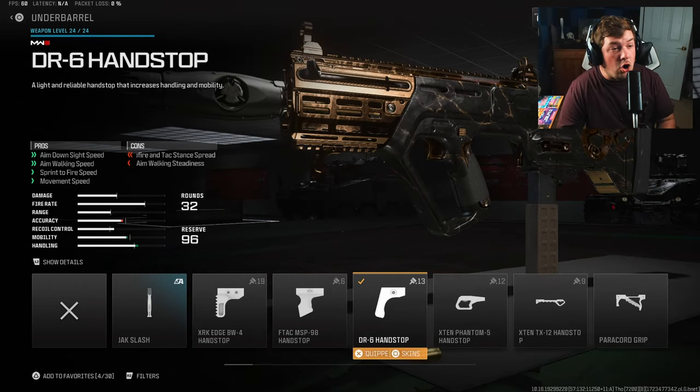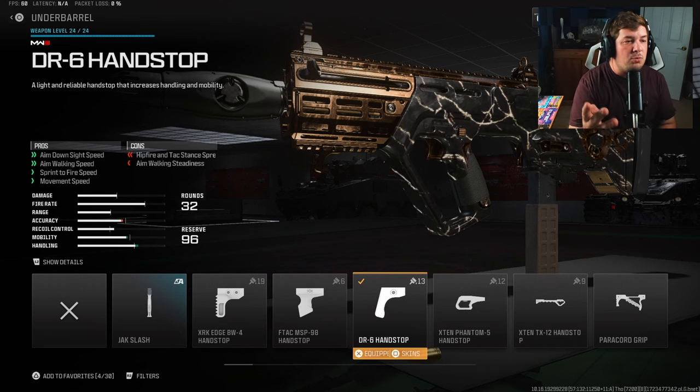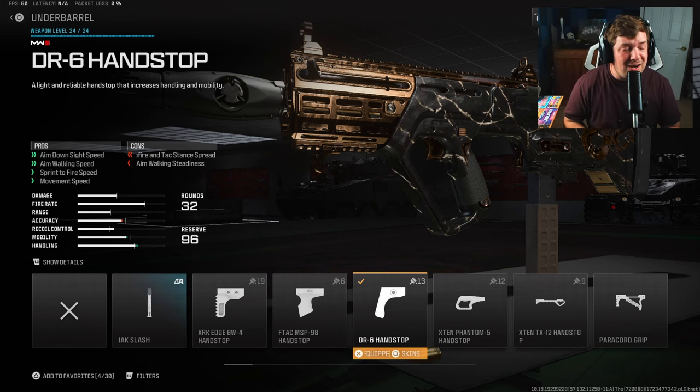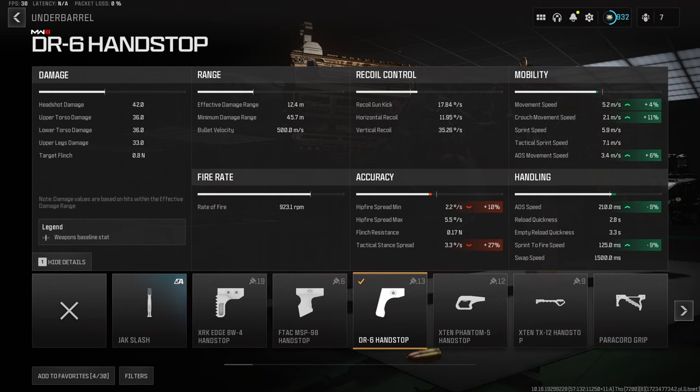For our under barrel, we have the DR6 Hand Stop. That's going to give you aim down sight speed, aim walking speed, sprint to fire speed, and movement speed - really covering everything we need out of an aggressive SMG. Most importantly in my opinion is that ADS at 9% and the sprint to fire speed at 9%. All the movement is also very beneficial to the Ram 9.